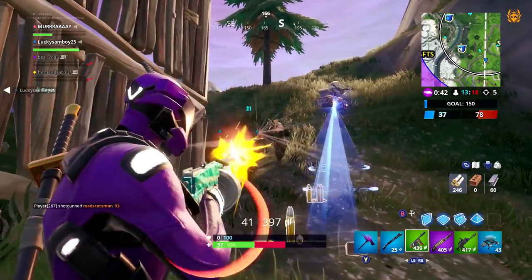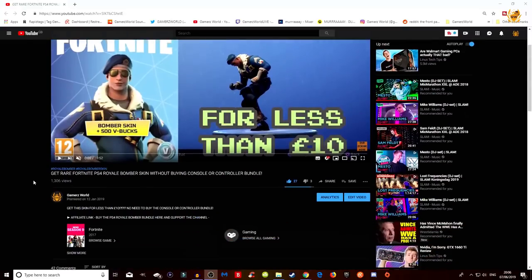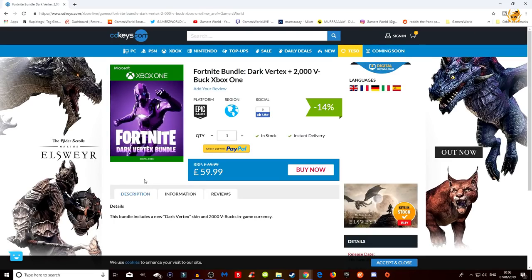To get this Dark Vertex bundle, click the link down below this video in the description. I'll demonstrate by showing you how I did it on my Royal Bomber skin video. Once you're watching the video, scroll down and click 'Show More', and then you'll see all the affiliate links. Click on the one for the Dark Vertex bundle and the page will open.